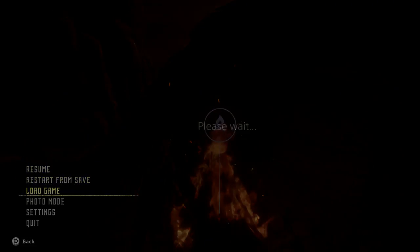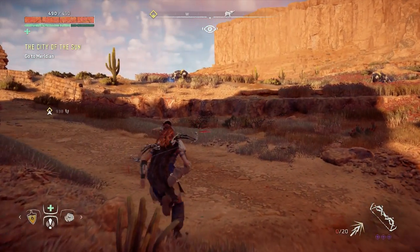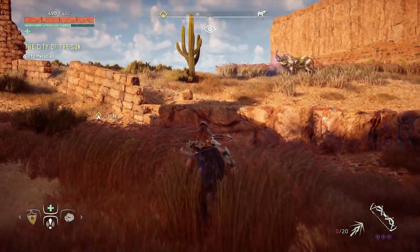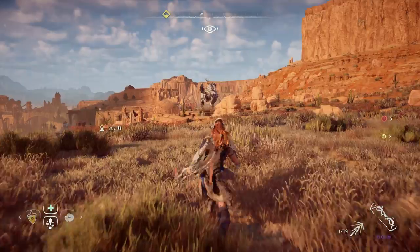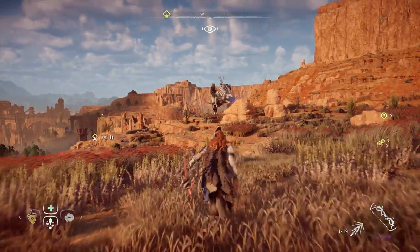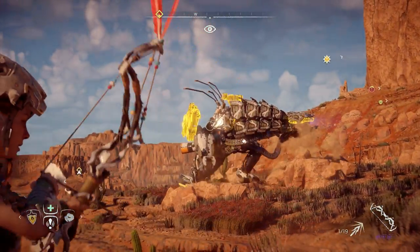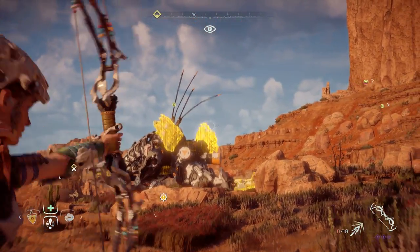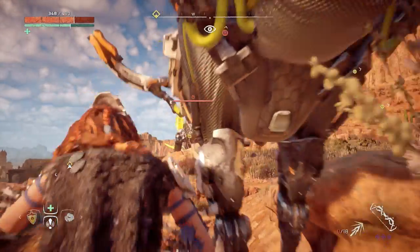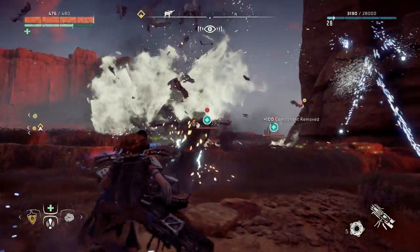Here we just did the save and now we're loading again. If we look over to our left we should be able to see the Thunderjaw. Now in this video I kept it in because it was a mistake of mine, but be careful not to aggro the grazers or the stampers on the right because they will troll you on your hunt. So try and avoid aggroing these guys and just sneak around and kill the Thunderjaw.